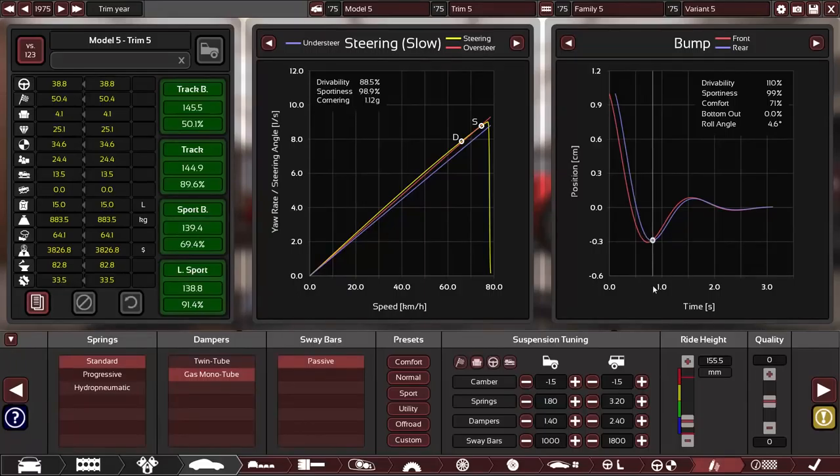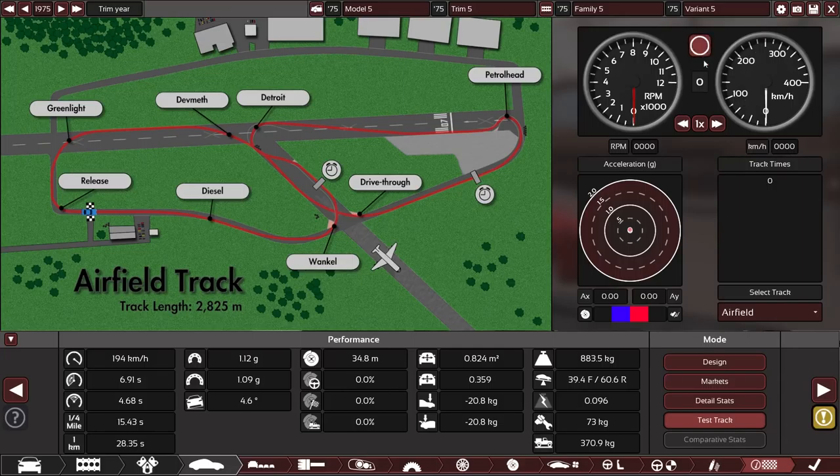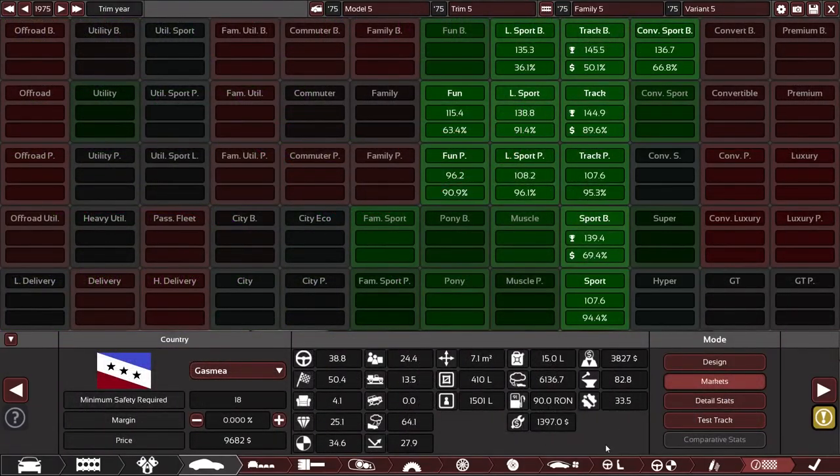Before I forget, I think we need to send this car around the test track — look at it, it just cries for the test track. Oh wow, holy smokes — this is fast by today's standards. 150 before the Vandal corner, full G-forces. A 1:30.72 — that is properly fast. That's a great build. I know I haven't optimized my octane and stuff, but it doesn't matter — look how well we're doing. Alright, that wraps us up for today — hope you enjoyed and see you guys next time.